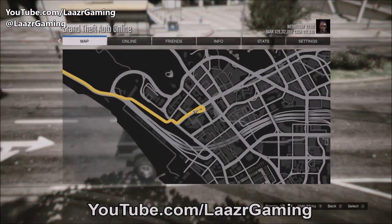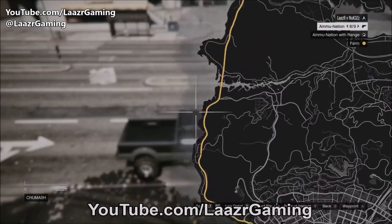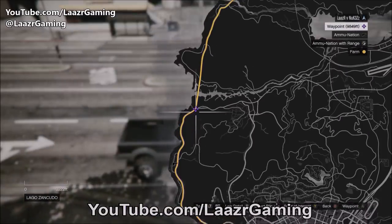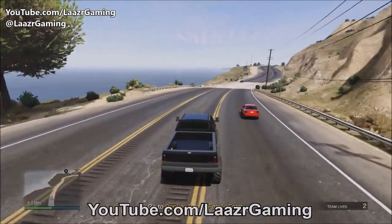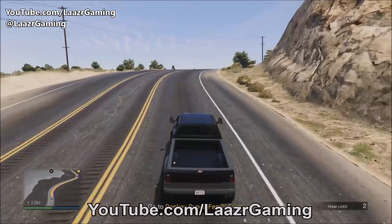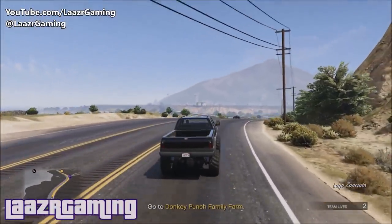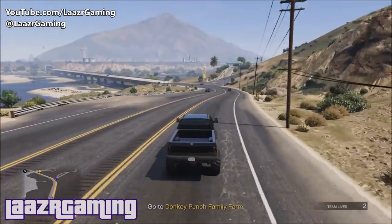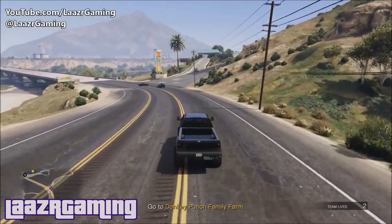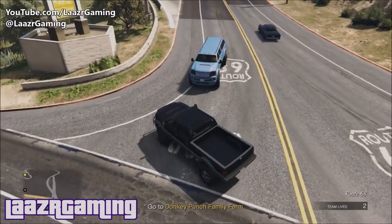Once you're in your Sandking, press pause, head down the left side of the highway on the map, and go to a location just before the bridge right near the military base. As you approach the area, this is an important part — when you pass that little bridge, slow down your acceleration significantly. Going 200 miles an hour won't spawn it; you need to go slowly to give the game time to spawn the Sandking in.